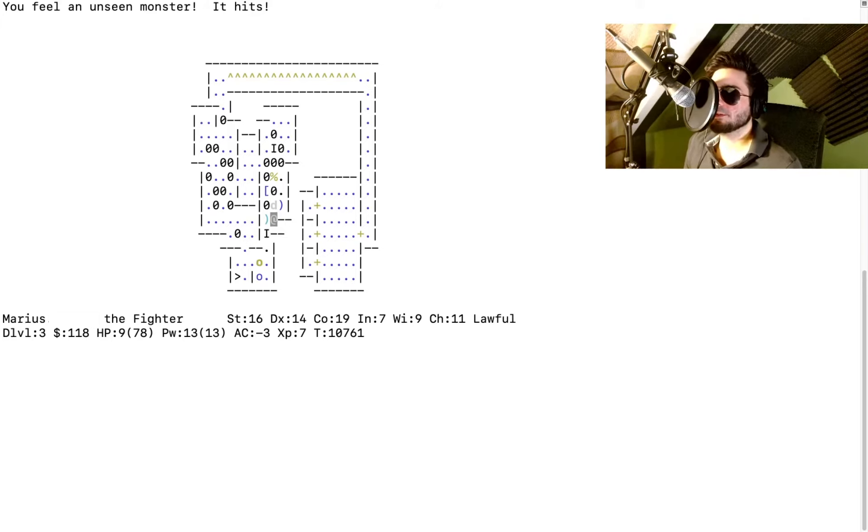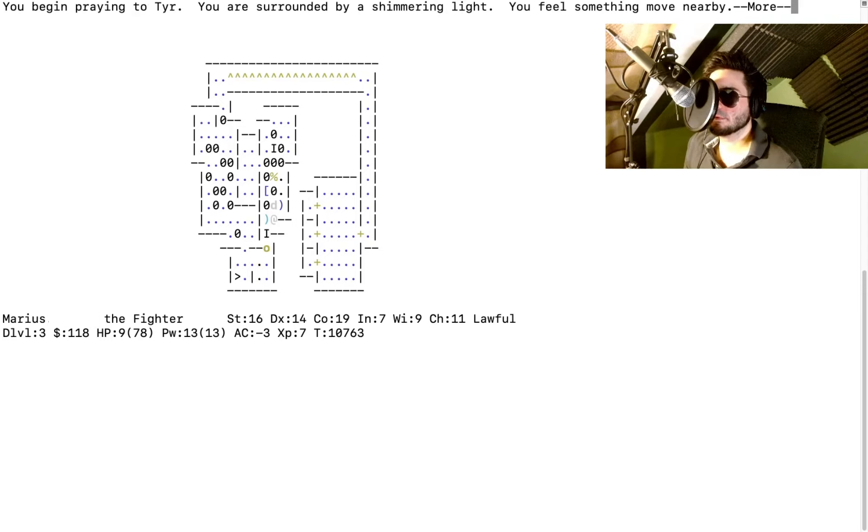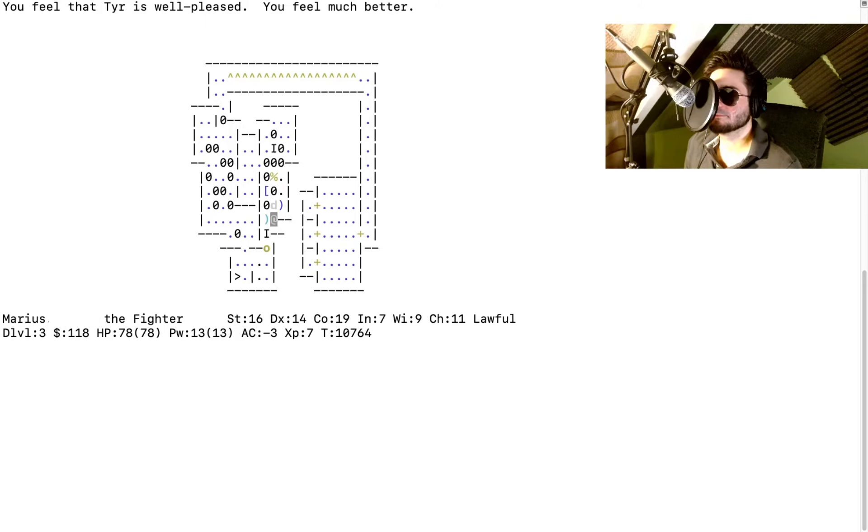I don't know how many monsters there are, but it's time to pray. You begin to pray. You're surrounded by a shimmering light. You feel something move nearby — that's the invisible thing. The hill orc yields a scimitar. You finish your prayer. Your god is well pleased — you feel much better, back to 70 HP! Turn count: 10,764.